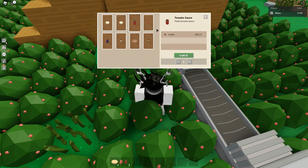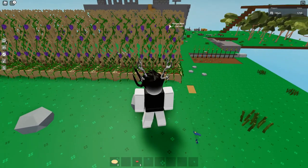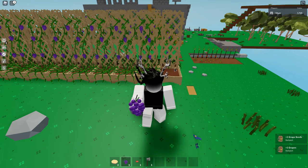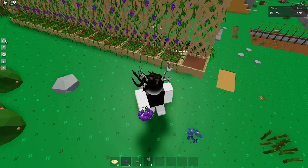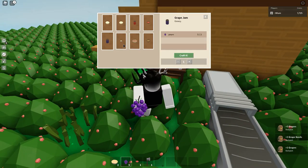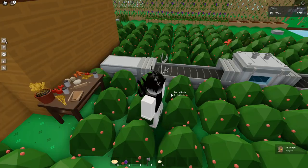For grape jam you need grapes, and for grapes you need a trellis. Once you have grape jam, you can make a jam sandwich, but you need one bread. I already showed you how to make bread at the beginning of the video, so let's make another bread and put that inside the campfire.